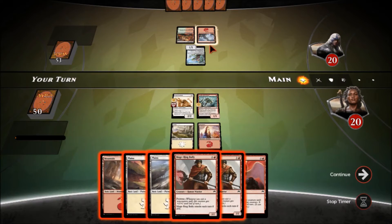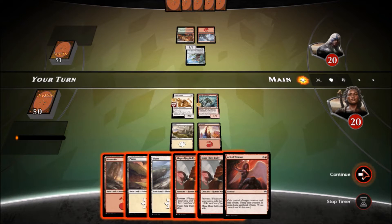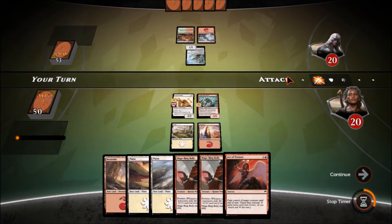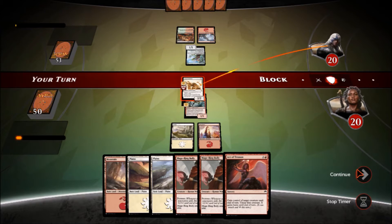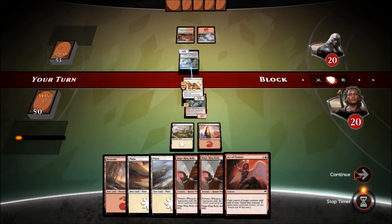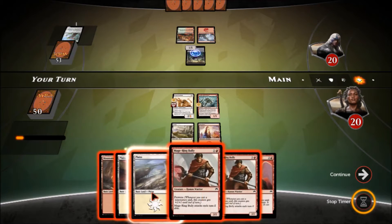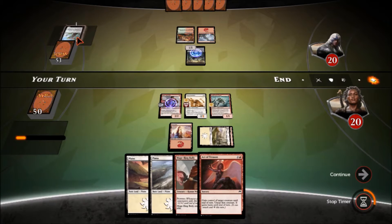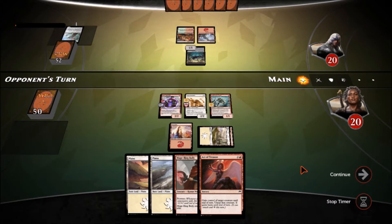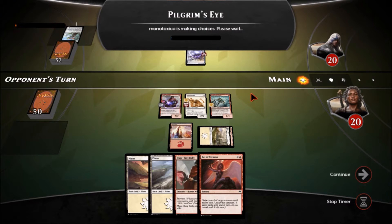He missed the mana drop — that's kind of why I didn't want to attack. Let's go to attack phase and attack with the Freeblade, see if he blocks. Yeah, he wants that guy. He'll fix his mana a little bit, and we go ahead and drop a Mage-Ring Bully. I could have used Act of Treason and taken his creature, but that seems like a waste. He gets a Pilgrim's Eye — I really helped him get his third mana, but I need to get the attacking going.